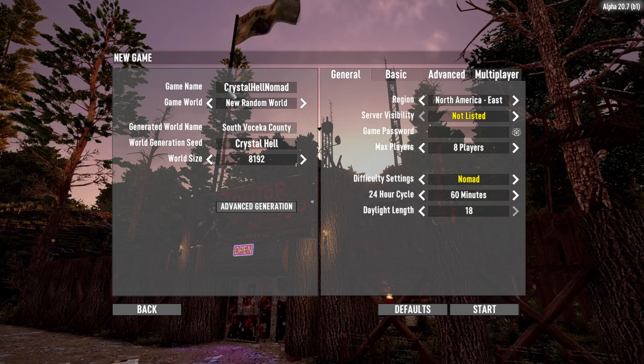The name of my game, I called it Crystal Hell Nomad. It's going to be a random world gen. I called it Crystal Hell — C is capitalized in Crystal, there's a space, and H is capitalized in Hell. I think we'll go with a 6K map. The generated world is called Gozitho County.